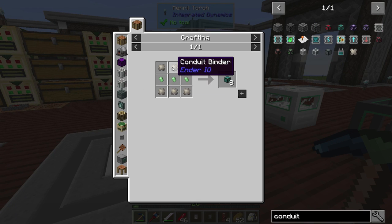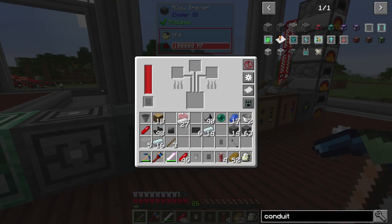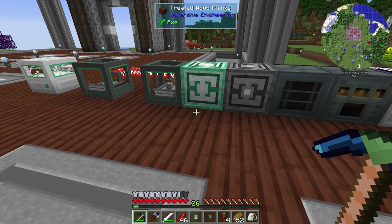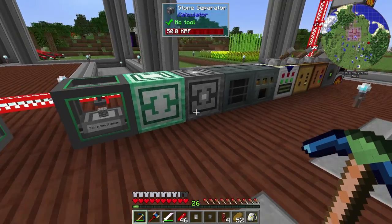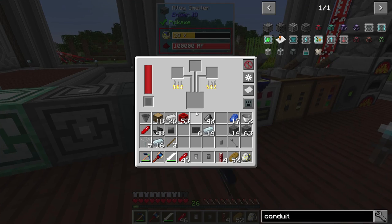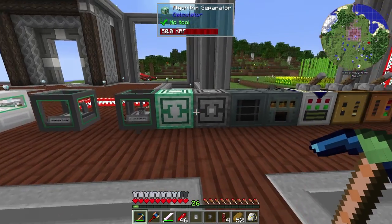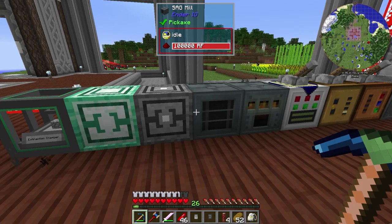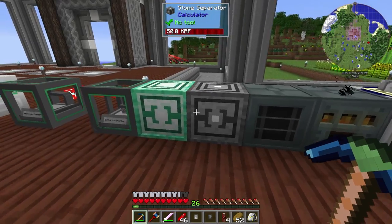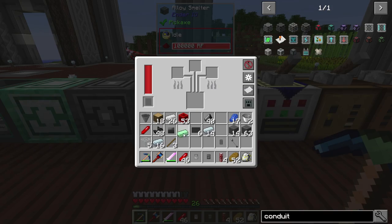We're going to need some pulverized iron and an enderpearl. We're going to have to sort out enderpearls soon, which shouldn't be too bad because we will be going to the end before long — if we want to make it to the next age, we have to go to the end. But I want some dark steel armor, proper weapons, stuff like that before we go anywhere near there. Plus some machines — we have a ton of machines we need. We need some automation here. I skipped so much of the infrastructure rushing to this point, but now we have free resources, so I think it was well worth it.